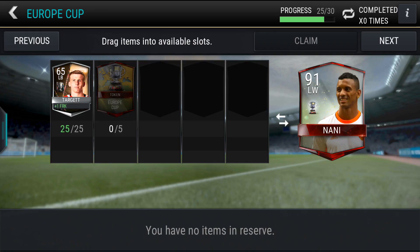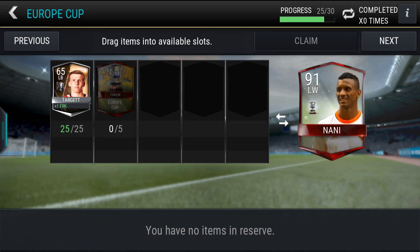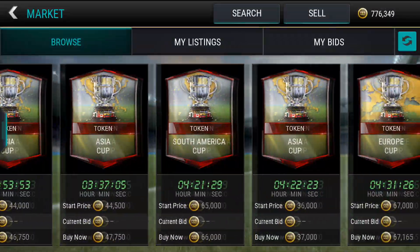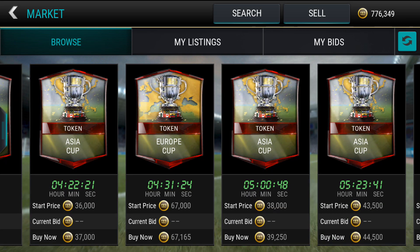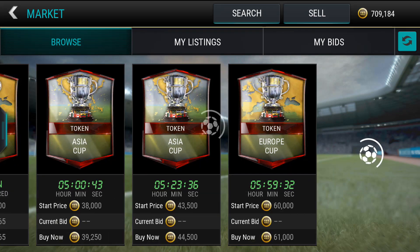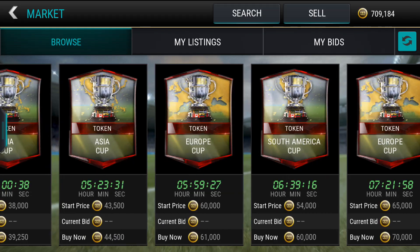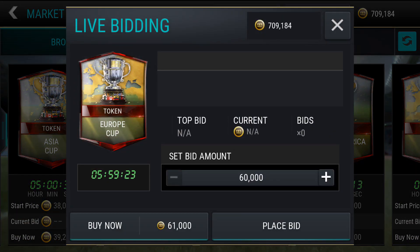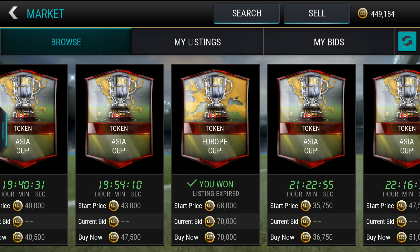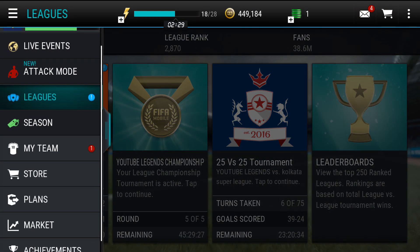So this is the plan we have to complete to get Nani. I've got all 25 players and I only need the five cups, so let's go to the market and get them. We need five Europa cups, so let's search for them. I've already put the filter for 70k. I bought all five cups, so now let's go ahead into the plan and complete Nani.